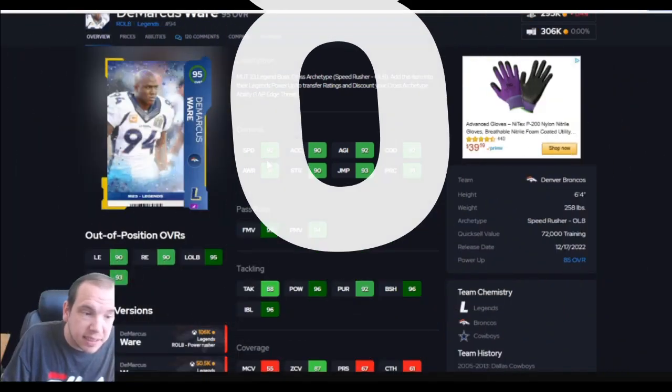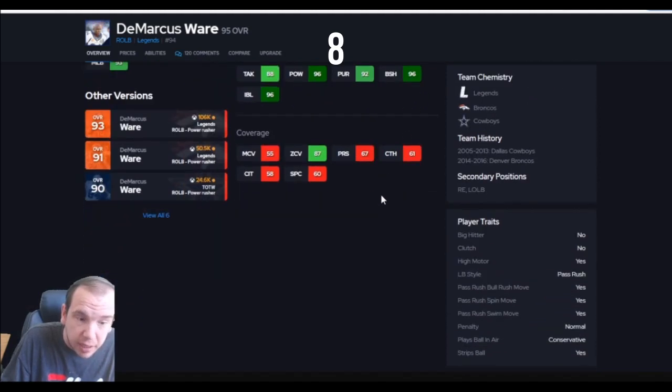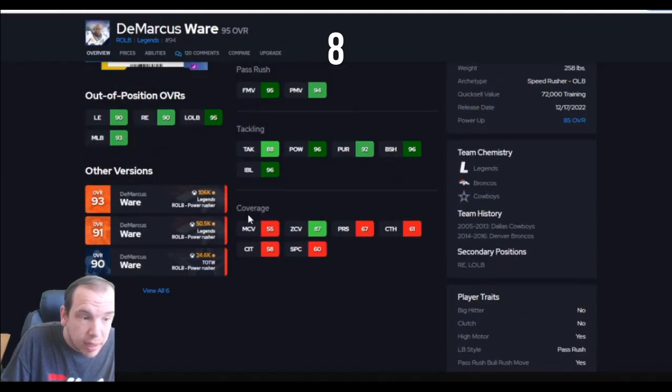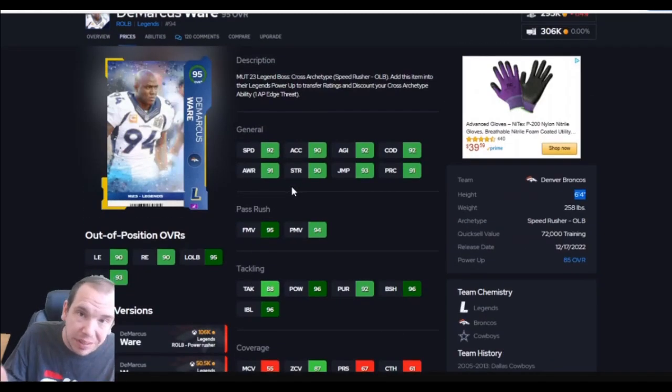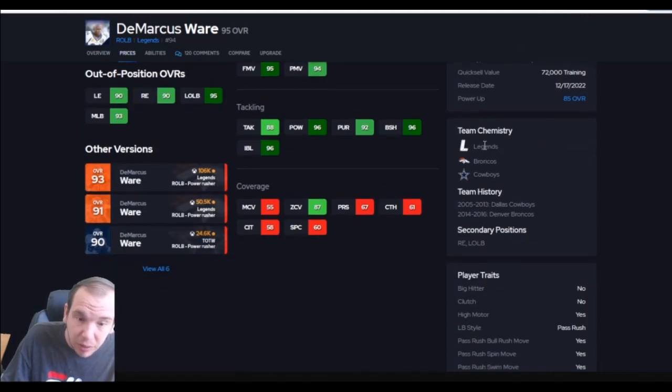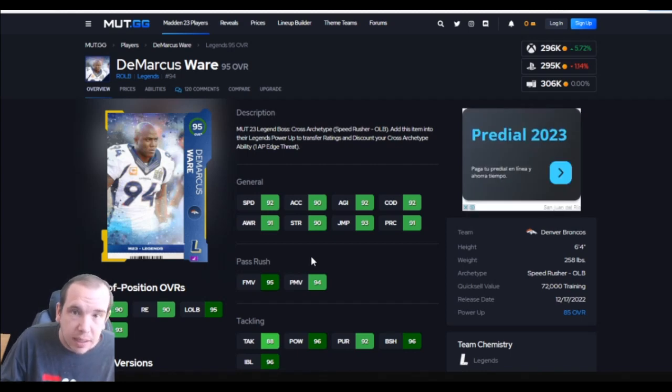Up next at number 8 is Ware. 92 speed, 90 accel — this guy has the thresholds for both power and finesse, and has great block shed. He's not small at 6'4", but you wish he had a little more speed and better APs. There are even better players at his position right now, so he's not too far up the list. But on a theme team he can make a big difference. This card can go left outside and right — though he doesn't throw many hit sticks, cause fumbles, or create much chaos. I wish he was a little bit better, but he's number 8.